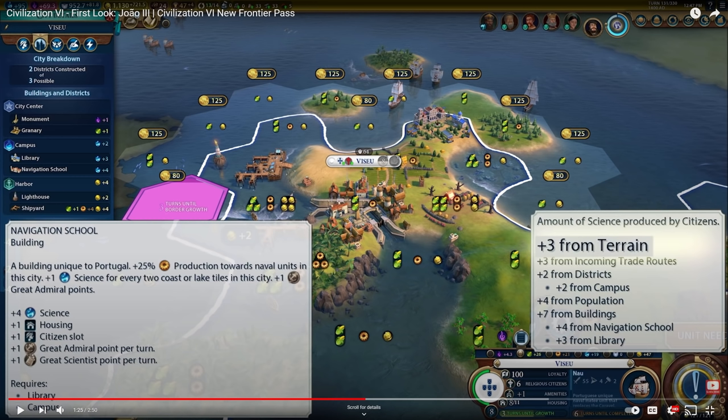The plus one science for every two coastal or lake tiles in the city is super powerful, because it will mean that you want some kind of border growth as Portugal - a way to increase how many tiles you're claiming, because you're getting science for every two coastal tiles you're claiming. Things like monuments are going to be super important. Basically anything that gives you culture is going to be important for this civ, because you want those borders to expand. You could maybe even use your excessive amounts of gold to buy more tiles and maximize those science yields.